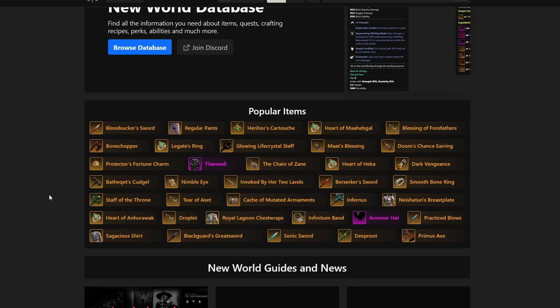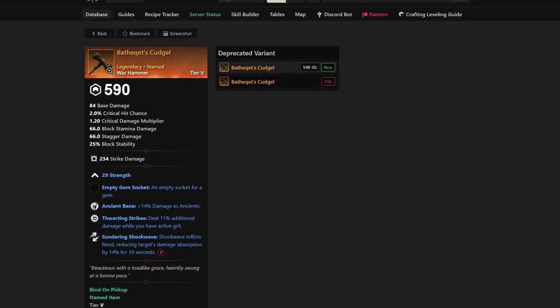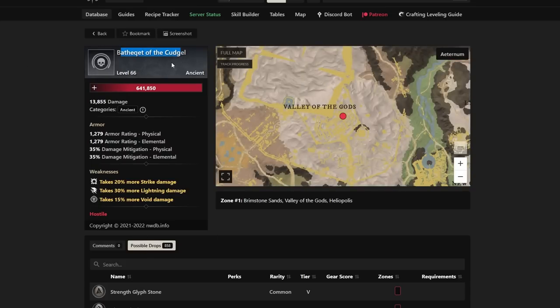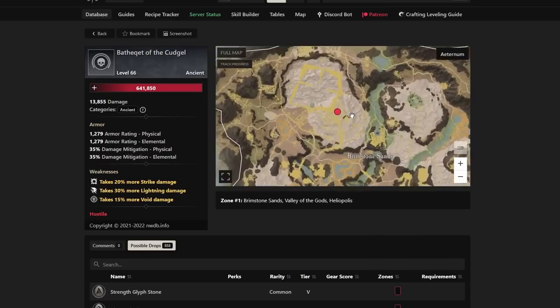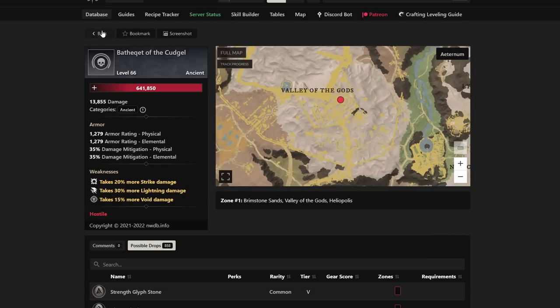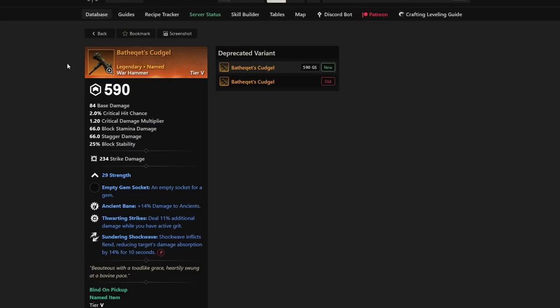As a bonus at number eleven — the Best-in-Slot Ancient Bane Warhammer. It gives you Thwarting Strikes, Sundering Shockwave, Ancient Bane, and Strength. It's very easy to farm — it's dropped by the Bathiket of the Kudgel up in Heliopolis. If you do PvE, the Ennead, or ancient dungeons, this is definitely worth going for.